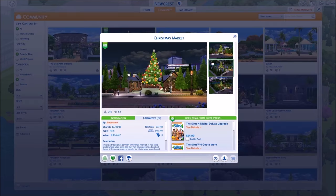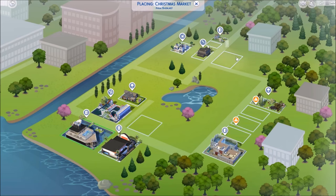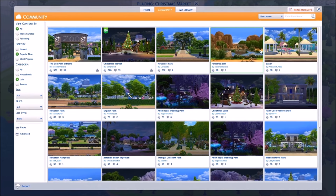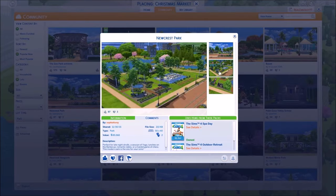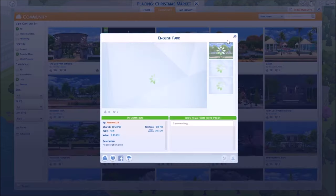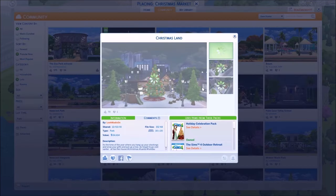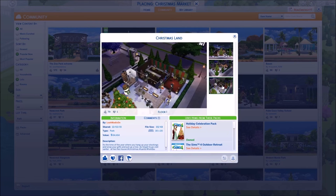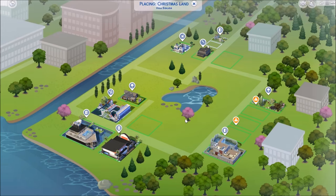I actually watched SimProved build this on her channel, you guys should check it out - it's beautiful. It's 50 by 40 and we don't have any lots that fit that sadly. Let's look for other things - there's a pool lot, Newcrest park but the lot size is too giant. Christmas Land is 30 by 20 - we could get this. I feel like we should have at least one Christmas thing. Let's just put it beside the campground.